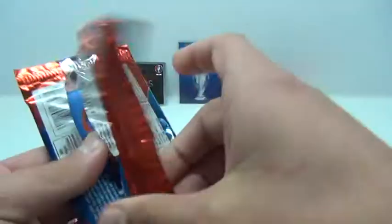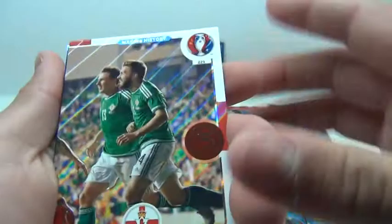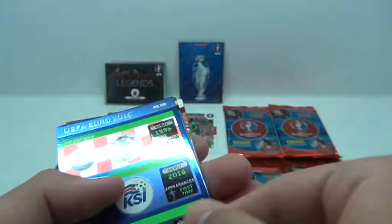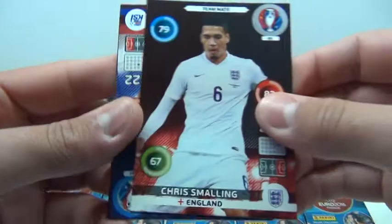Third pack. We've got Gregor, Larsson, Carvalho, Making History, UEFA Euro Special card, Kjellström, Smallink, Saverson, and Gordial.